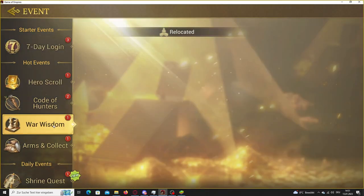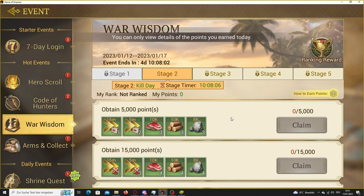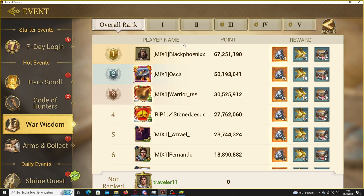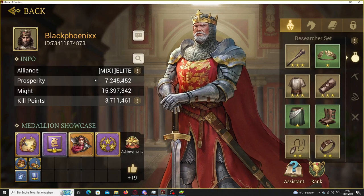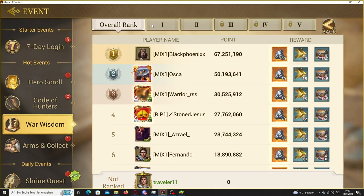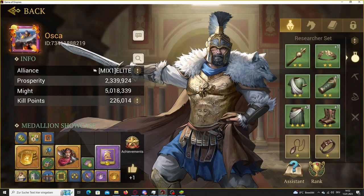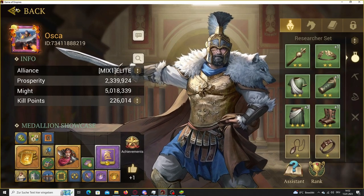Tip 3: If you are in a new server, do not try to compete in the War Wisdom event or any other event where spenders have an advantage. Get enough points to get all the rewards and save the materials for later. As a free-to-play or low spender, you should try to save up as many items as possible and try to compete in the War Wisdom event at a later stage.